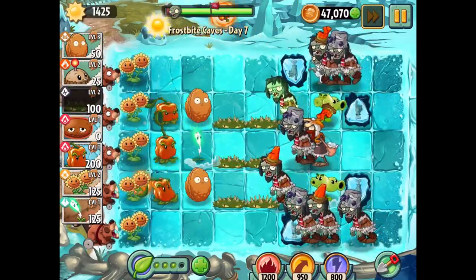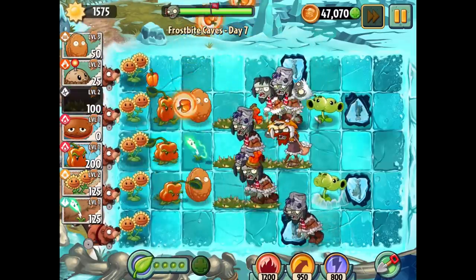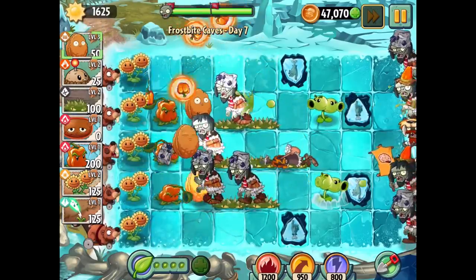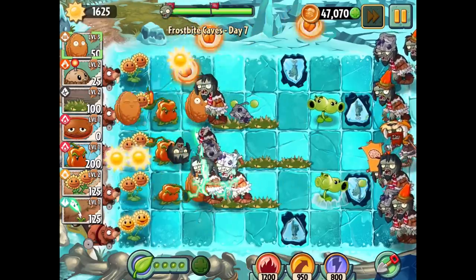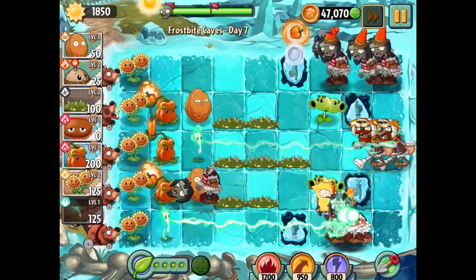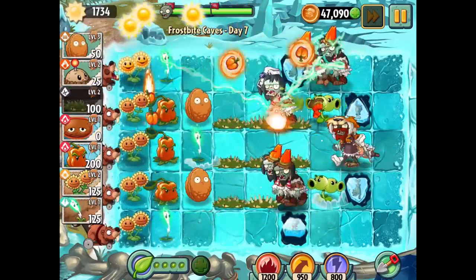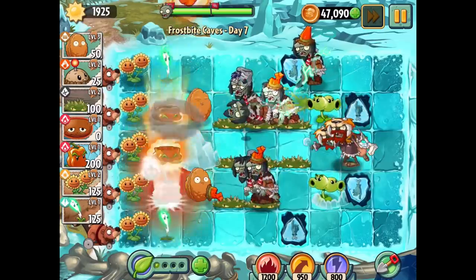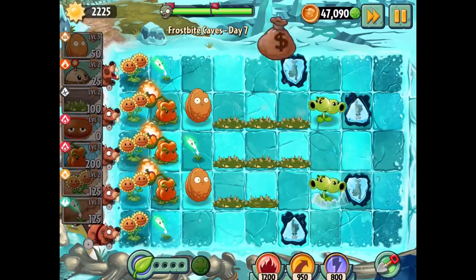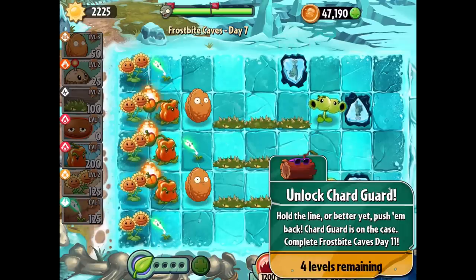When there's more than one snowball zombie it becomes a bit of a problem, even though we're making it work. This is the last set of guys. I used the plant power-up on the Sunflower by accident, but that was plenty enough to defeat everybody. Super cool. Day seven is completed - only three more days left to go. We get another bunch of coins.